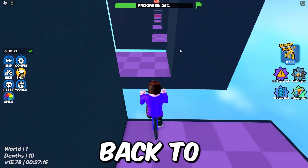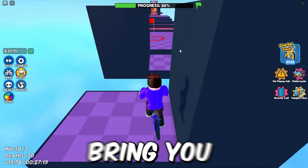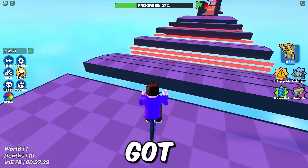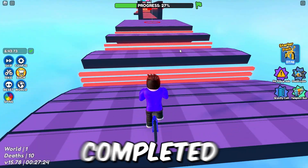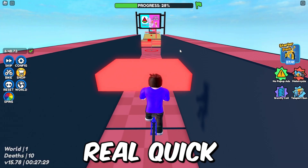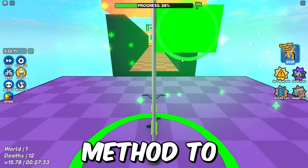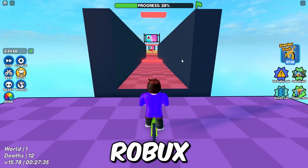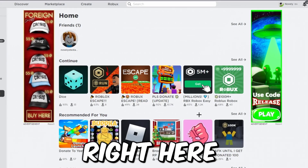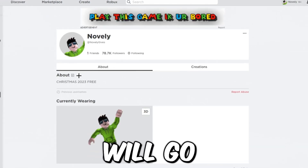You pick one of these offers, answer a few questions, put your email in — it's super simple. It'll only take about five minutes and you'll be refreshed back to the Roblox home page to receive your Robux. I just completed the steps on the website and we're going to see if we got our Robux. But first, let's do one more quick method.